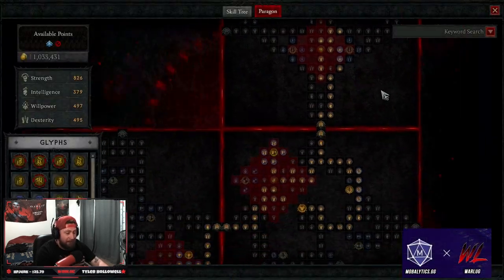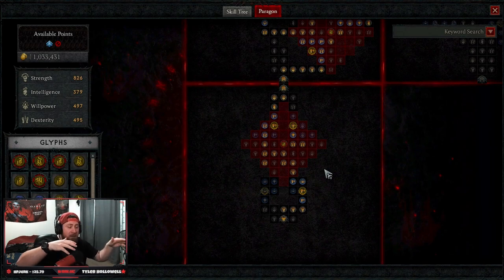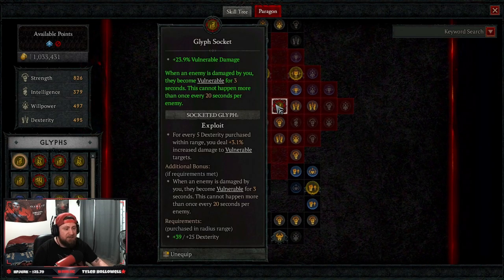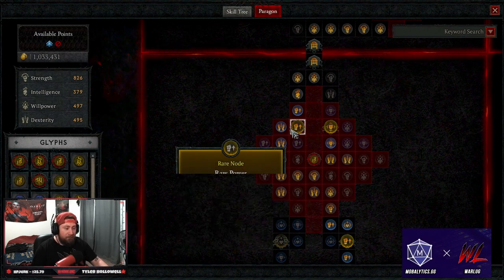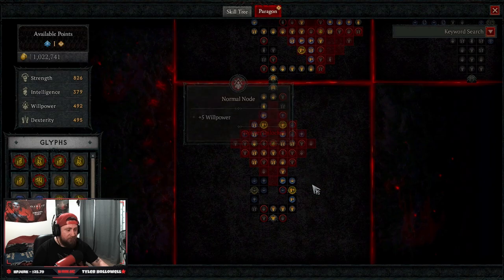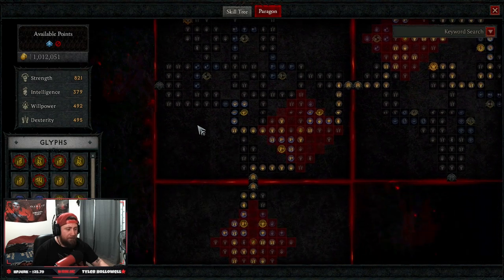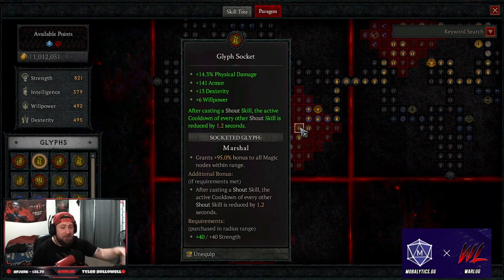The Paragon board is built off our bleed builds since those were built to help do stun, so there are similarities. We're taking Exploit for vulnerability damage, grabbing Brawn for physical damage, Iron Strength for armor and strength, and Raw Power for physical damage with corresponding strong nodes. Into our next board we grab physical damage from Raw Power. Our glyph of choice is Marshal, which is why you see so many resets on all our shout skills — absolutely insane. We also grab Hunter Killer for more damage against elites and move speed.